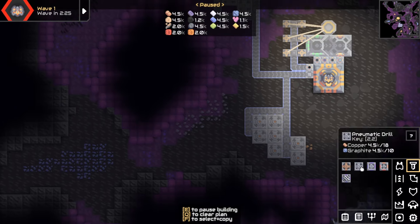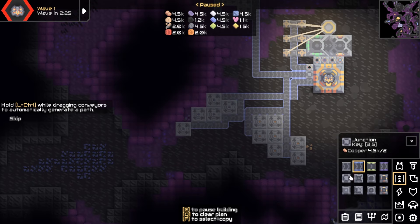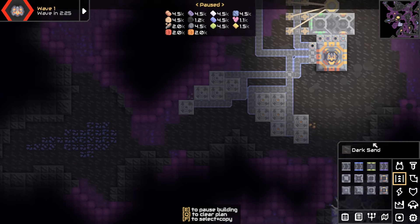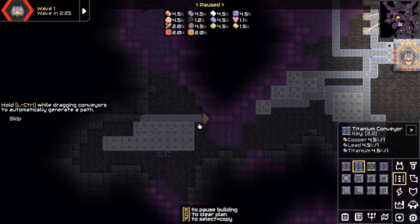That's copper sorted. We probably want some lead going in — don't need a huge amount, but we do need some. That's good for lead for now. And then I can see titanium in the corner of my eye. There's going to need to be a junction as well. We're going to need a couple of junctions and then the titanium. Already our core looks a bit overfilled, a bit tight to get places. We'll work it out though, as always.